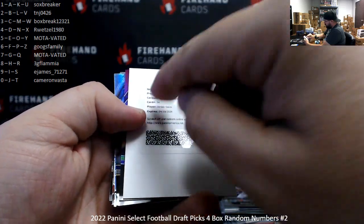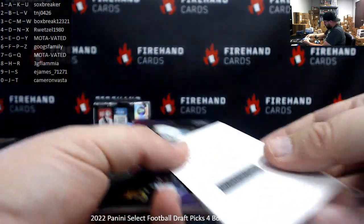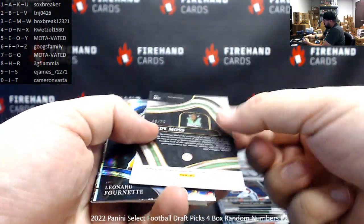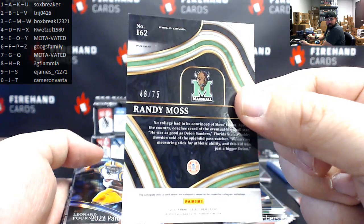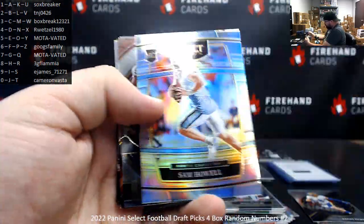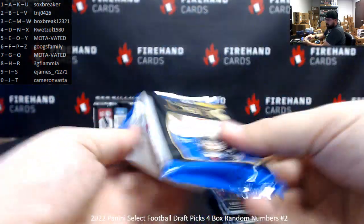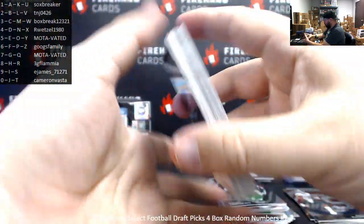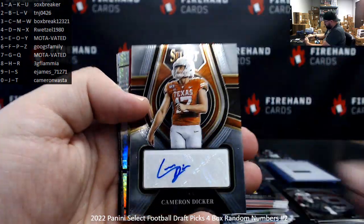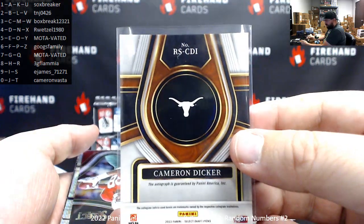Got a redemption for Jordan Davis. We have to go by the card number on the redemption — spot number four going to R. Wetzel. Got a purple Randy Moss, 48 of 75, spot eight to 3G Flamia. Sam Howell Silver. Cameron Dicker autograph — is he a kicker? The letter I on this one, letter I going to E. James.